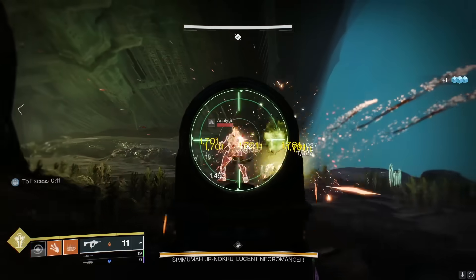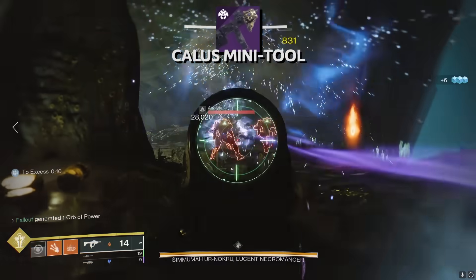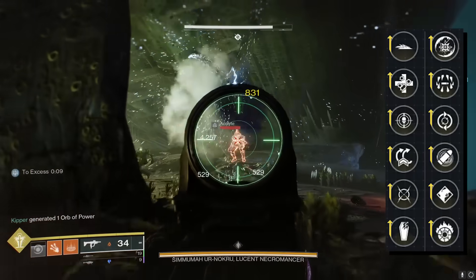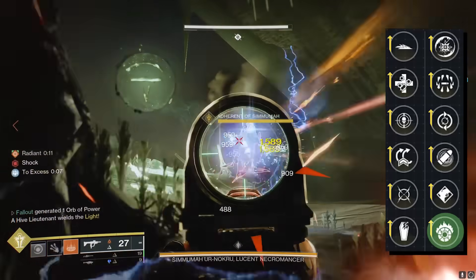If you want a good primary that fits in well with almost any solar build, Calus Mini Tool is still a great weapon I use on the regular. It fits in amazingly well with a lot of Scorch builds and has a great perk combo in Unrelenting and Incandescent. Enemies get a little extra burn and go boom, all while you comfortably regen health.